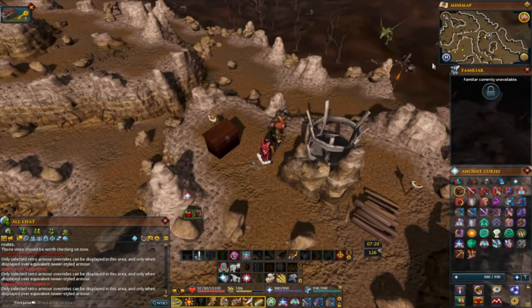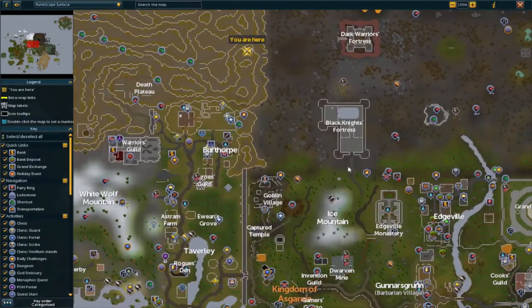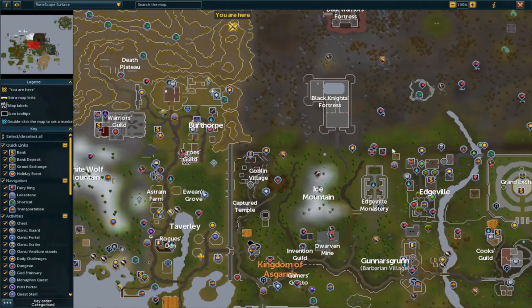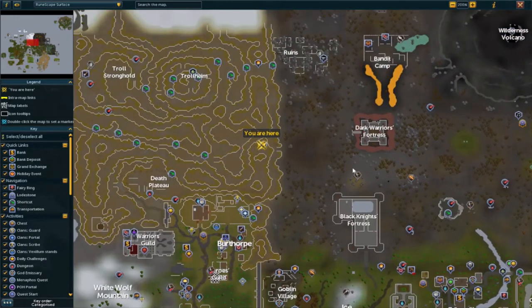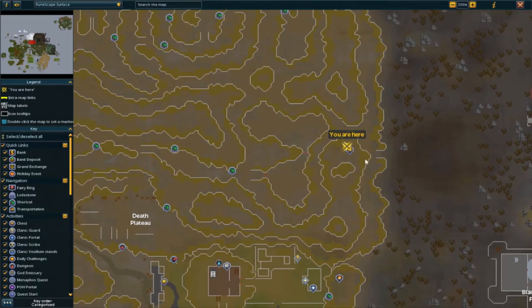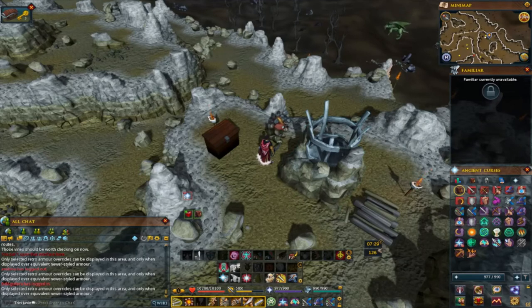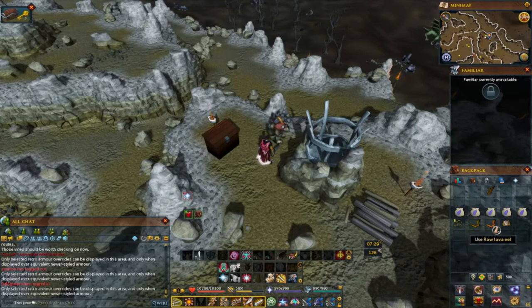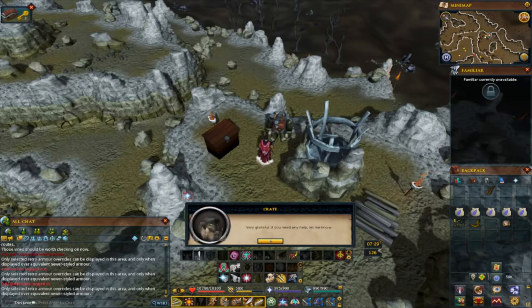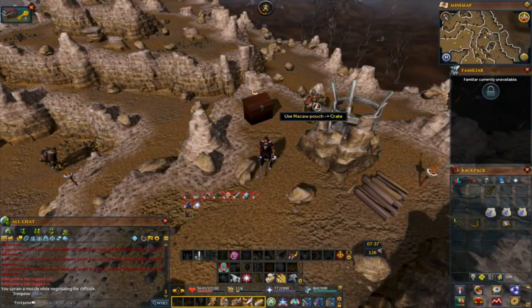The next beacon keeper is in the wilderness. From Edgeville lodestone, run past the Black Knight's Fortress, head a little bit more west and you'll end up right here. Give Crate a raw or cooked lava eel — I brought both and I'll use the raw one. Also, when you're at Crate don't forget to give a macaw pouch too.